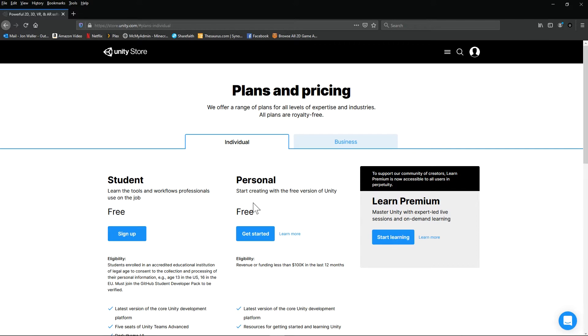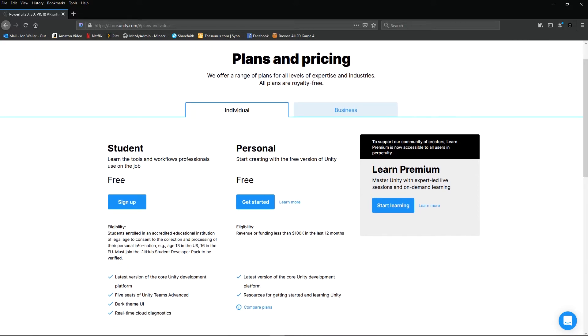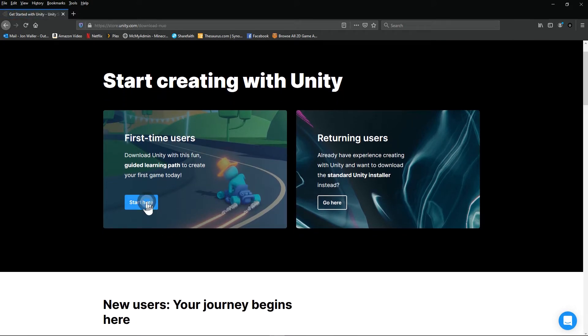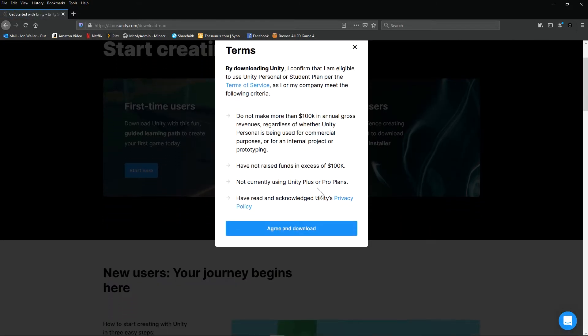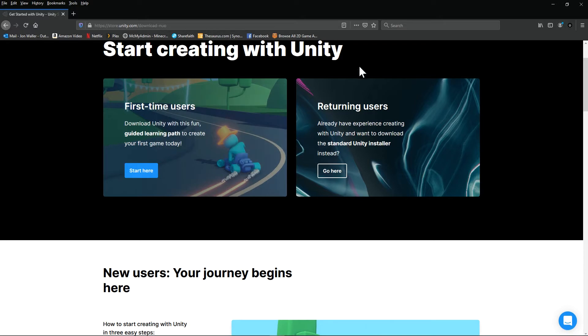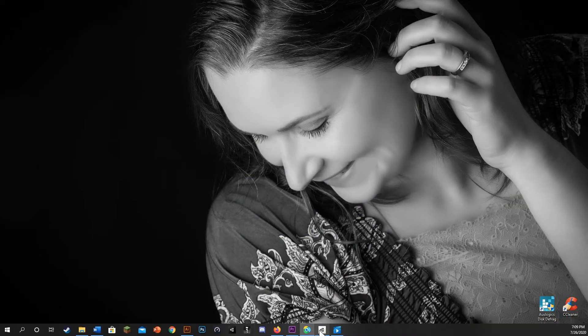If you are just trying to do this for yourself or you're a student, you're in great shape. If you make less than a hundred thousand dollars on this video game in a year, you don't have to pay for Unity — you can use it for free. Just go ahead and click that link and hit 'Start Here.' You'll hit okay, save the file, open it, and you're going to get the Unity launcher.